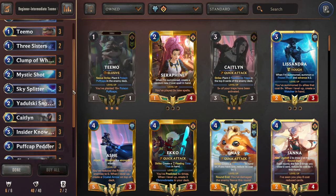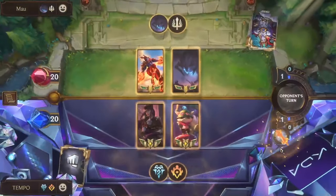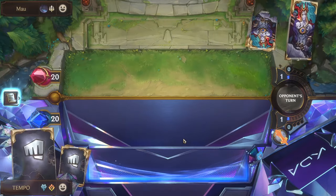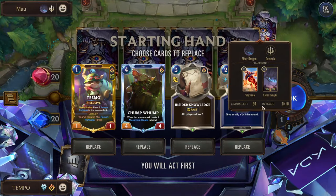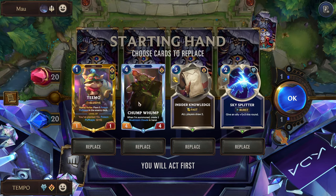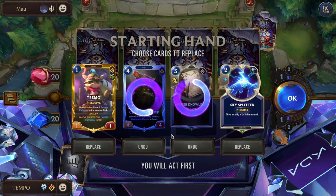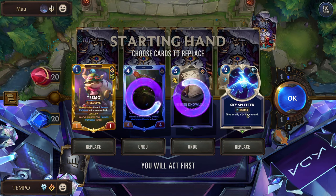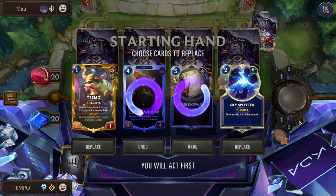That's it for the deck rundown. Now here's a live commentary game so you can see how it plays out — I'll give context to why I'm playing certain cards. For the example game we're fighting Shyvana Elder Dragon, a meta classic right now and actually the deck I used to hit master this season. Teemo on attack one — let's go. We'll get rid of Chump Wump and Insider Knowledge because I want to maximize seeing protection spells and probably also Caitlyn, so we can play her on attack three.